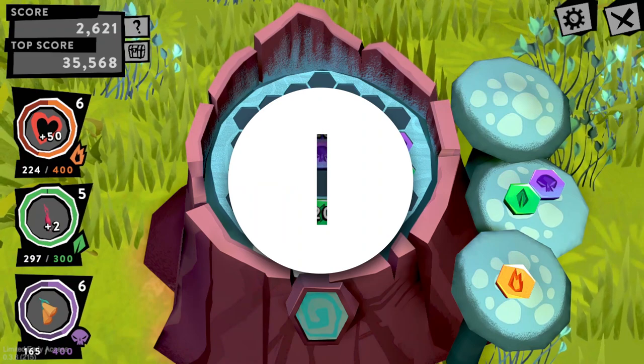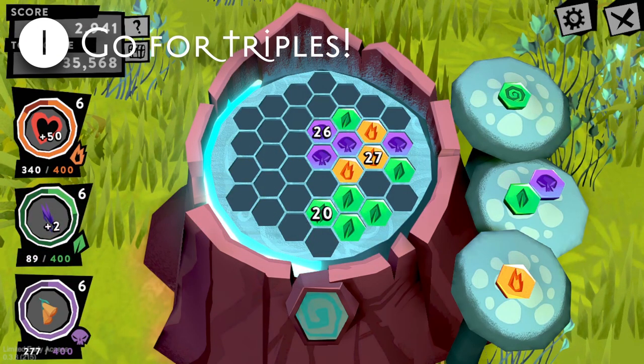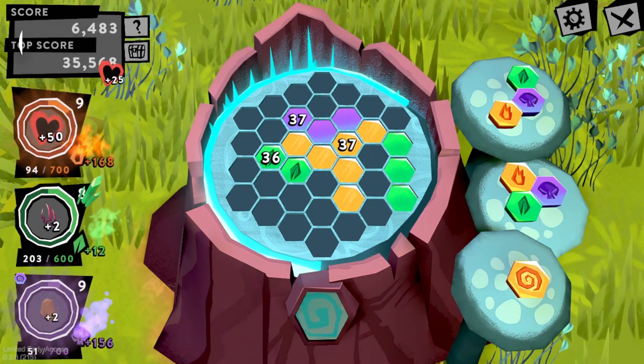Starting off at number one: going for triple chains is your top priority at all times, and is more important than space efficiency. Unless you're really tight on space, a bomb or a spiral will come before you even have to worry about losing.